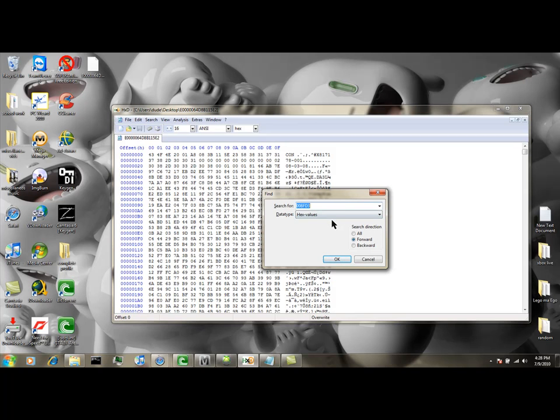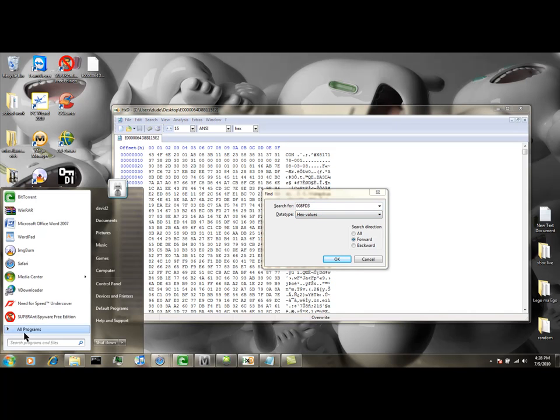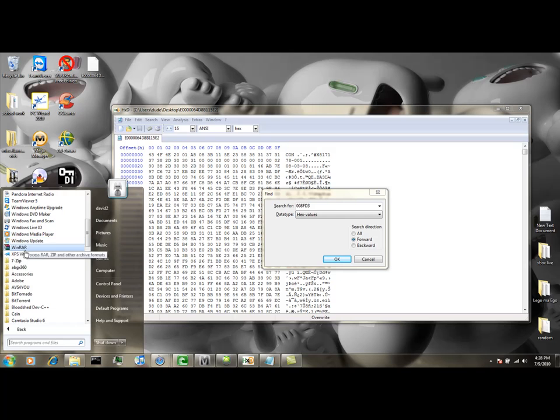And then you're going to need to search in hex values, so you need to change your XP to hex. I just use the calculator you get on your computer, which is in Accessories.